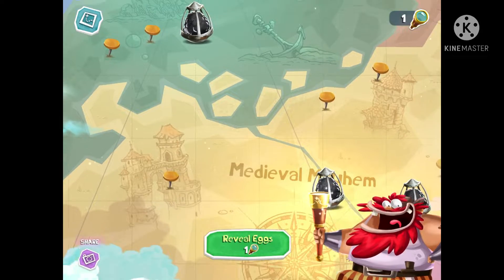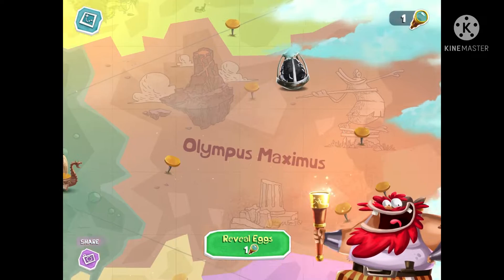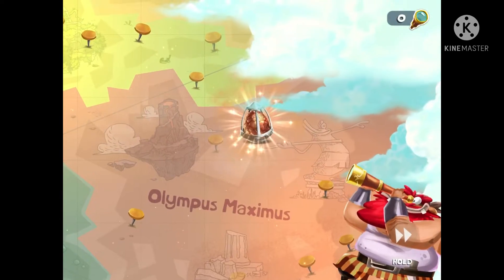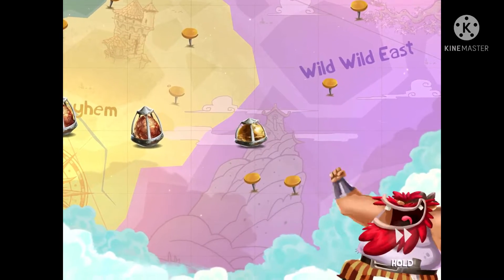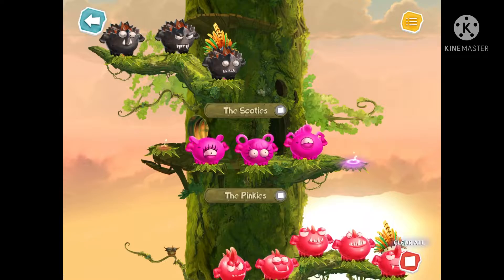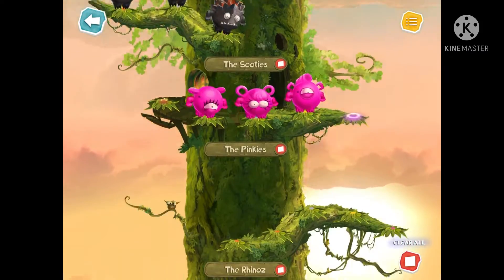All these levels you can go to. There are eggs here that if I click on them, I'll go to that specific world. You can also use this little spyglass — I only have one. Usually I would save the spyglass, but for this video I'll use it. You can reveal the rarity of the eggs. Here is your tree.